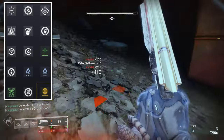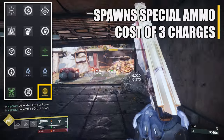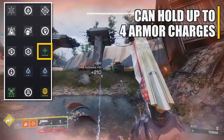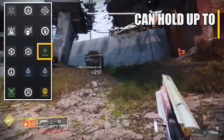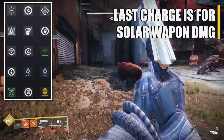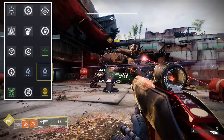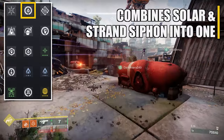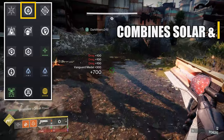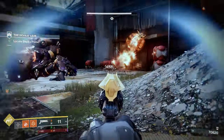For the armor mods, the main ones to mention: on the cloak, Special Finisher — finishers generate special ammo for the whole team but consume three stacks of armor charges. On the chest I'm using Charged Up, increasing my armor charges from three to four. With four charges, finishing a target consumes three and that last charge provides a weapon damage boost to solar weapons. Also note the helmet uses Solar/Strand dual siphon because of the seasonal artifact mods.